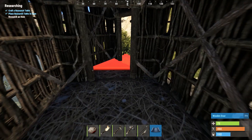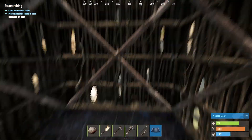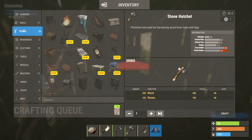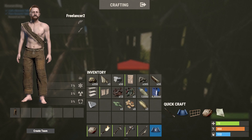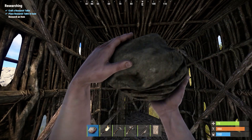I'm running out of wood, so once I'm done with this I'm going to need to go get some more trees. I'm going to put a sleeping bag in here. The first thing you want to create is a tool cupboard - that's going to prevent other players from building in your location. Right now, since I don't have a cupboard, it would be very easy for another player to come along and just build around my base.